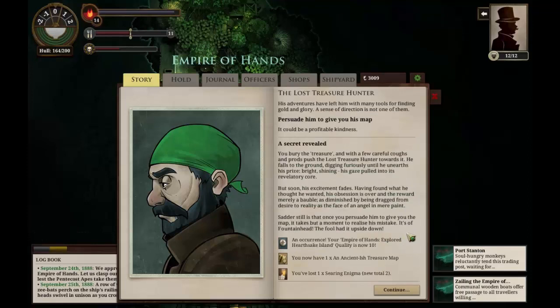A secret revealed. We bury the treasure and with a few careful coughs and prods push the lost treasure hunter towards it. He falls to the ground digging furiously until he unearths his prize — bright, shining, his gaze pulled into its revelatory core. But soon his excitement fades. Having found what he thought he wanted, his obsession is over and the reward merely a bauble. Sadder still is that once we persuade him to give us the map, it takes but a moment to realize his mistake — it's a fountainhead. The fool had it upside down. Well, we've spent a Searing Enigma, which is probably very expensive for this treasure map, but we'll see.